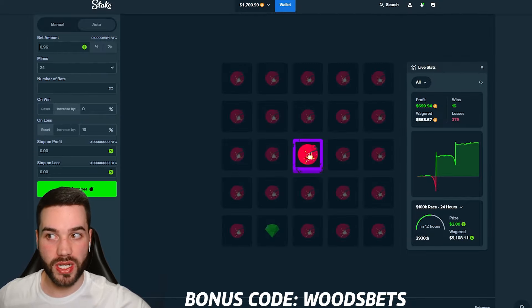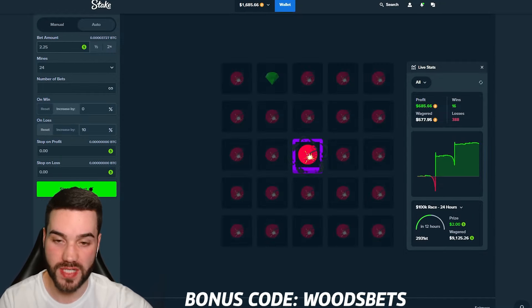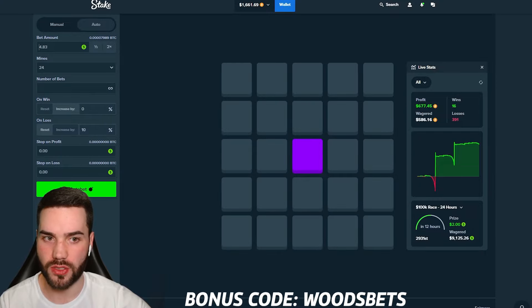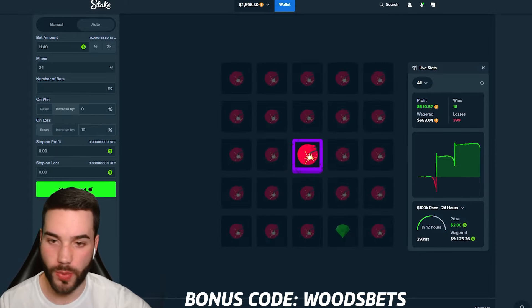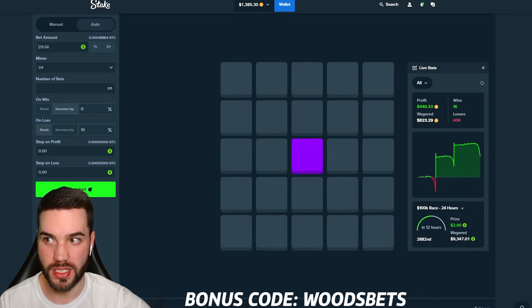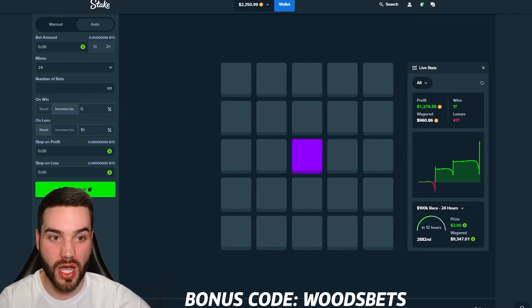$1 coming up. If we can get a win here, I will be fine. I have a feeling we're going to lose another $15 or $20 in a row. I have a feeling this bet amount is going to go to $5, $10, $15. At that point, we need a one tile in the middle — it would be absolutely massive. $5 bet amount. $9. It's chipping away at our profit — we're starting to see a dip here. $20. Now we need a win. $40. There it is! $40 — 24x!